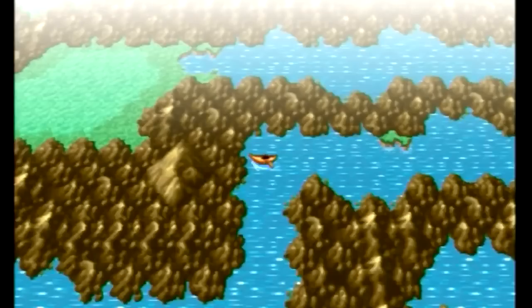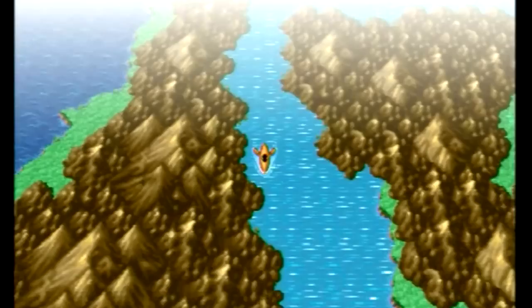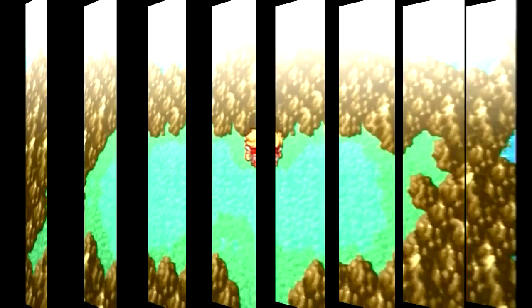The cave we are going to is the Ice Cavern, and it is within this Ice Cavern that we are going to find the Levee Stone, which will allow us to access the airship — which is pretty awesome. It is always a great moment in a Final Fantasy game when you gain access to the airship, because then you can access pretty much the entire world. Including the many side quests, although this game doesn't have as many side quests as later games in the series.